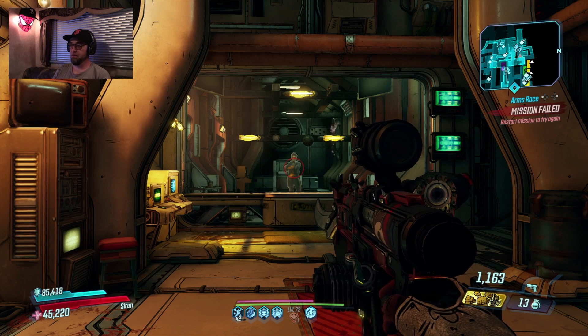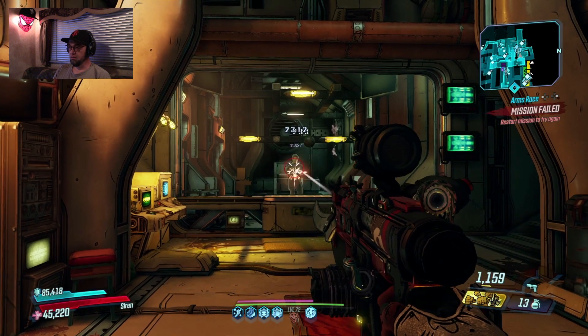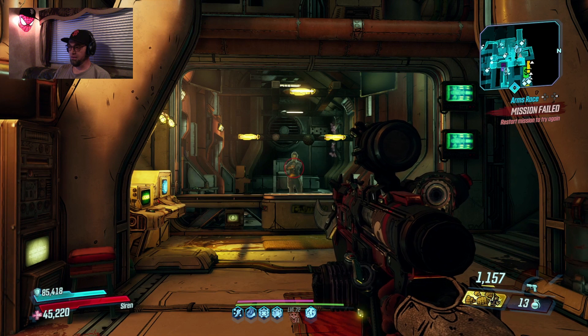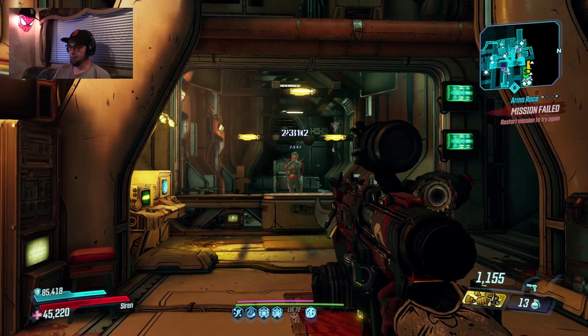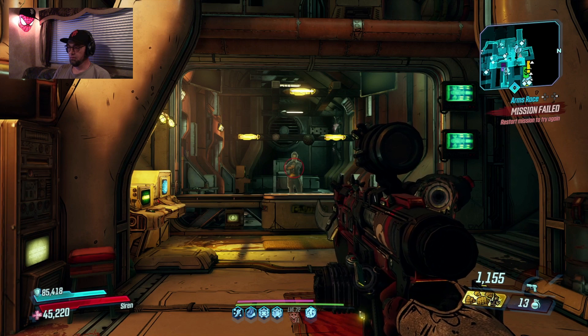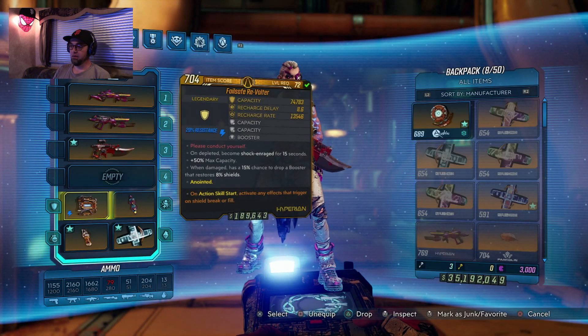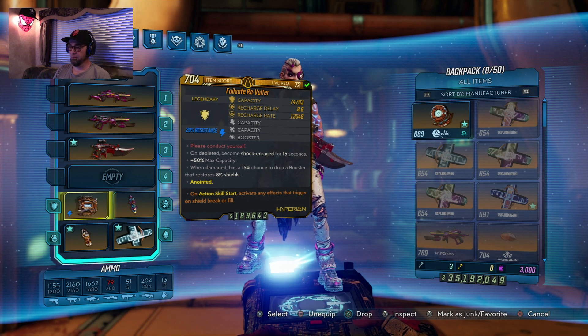So here's just a normal gun — you can see my normal damage and my ice damage. I didn't want to redo my tree. So here's what you do: I've got my Revolter equipped on action skill start. Activate any effects that trigger on shield break — you want that.